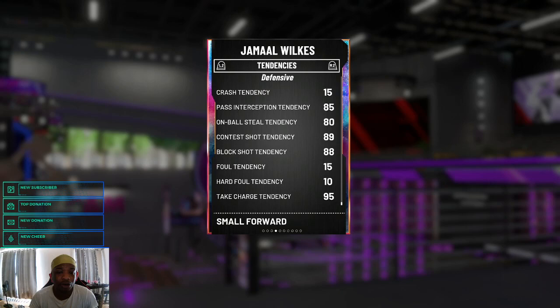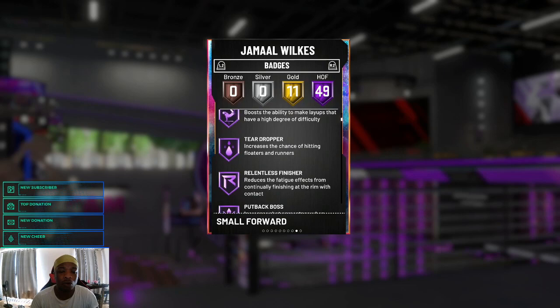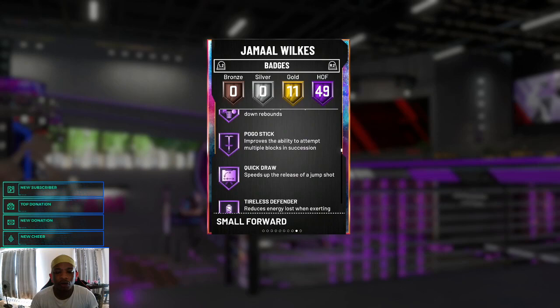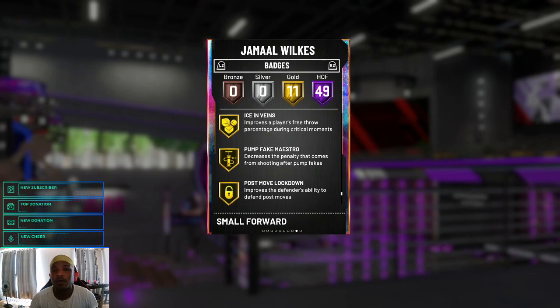His tendencies are always important when running the card — he has an 80 on-ball steal tendency, which is really good; anything 80 and higher is great, so he'll definitely be reaching. For badges, he has 49 Hall of Fame badges and 11 Gold for a total of 60 badges. Key ones include Catch and Shoot, Dimer, Pickpocket, Clamps, Interceptor, Intimidator, Range Extender, Rebound Chaser, Quick Draw, Hot Zone Hunter, Fancy Footwork, Giant Slayer, Slithery Finisher, and Handles for Days.